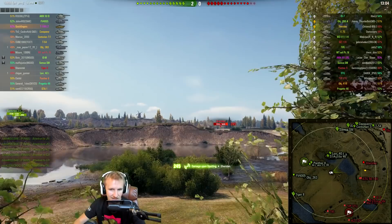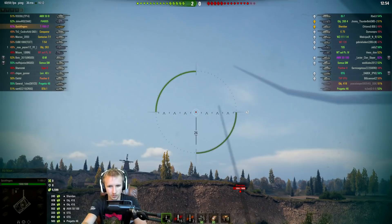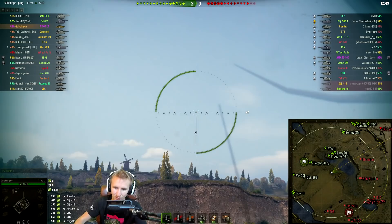You might notice I'm aiming up in the sky — I'm not worried about a plane. It's because I was streaming at the time. When I'm streaming, lots of people would love to know which bush I'm in, so I press my M key to hide the screen so viewers watching my stream can't tell which bush I'm in. It's a little bit of an advantage.